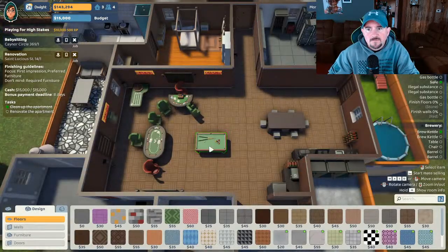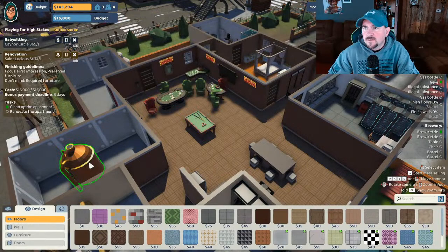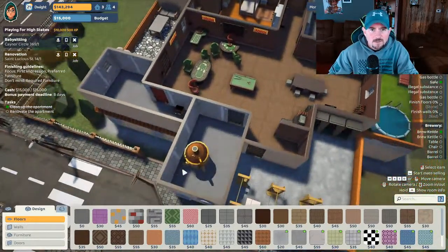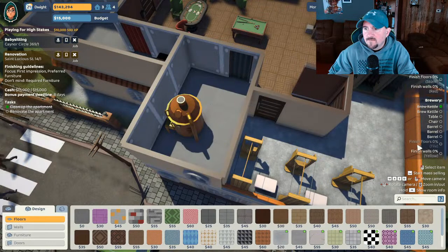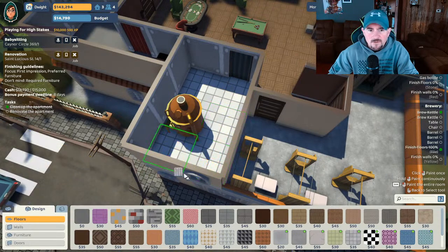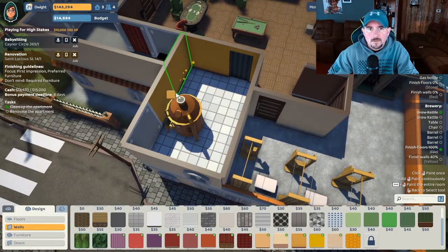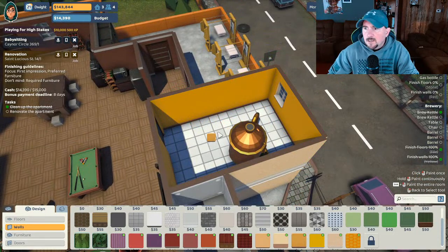Let's begin renovation. This is obviously going to be the bigger room — this will be the brewery over here. It's already got the brew kettle in there, so it makes sense to keep that as is. For the brewery they want tile flooring as always, and yellow walls. Seems like it's always the same colors.